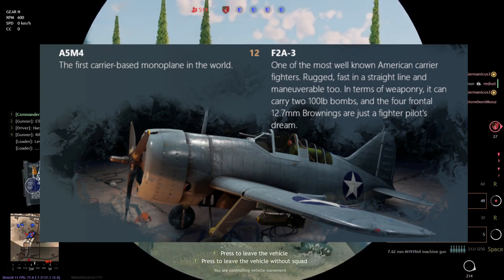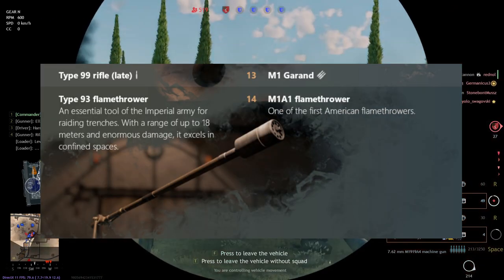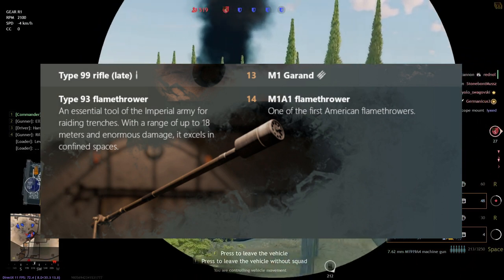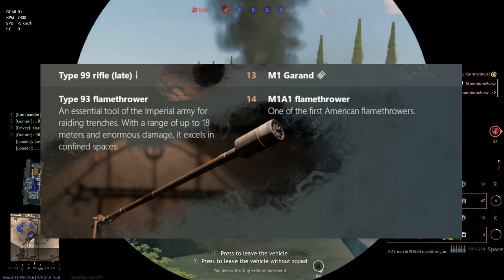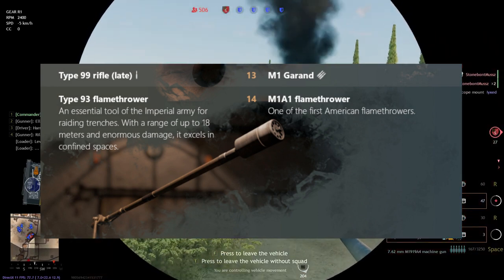After that, at level 13, we have the M1 Garand for the Americans and the Type 99 rifle for the Japanese. Obviously the M1 Garand is going to win. The Type 99 rifle, this time the late version, is not going to go so well against the M1 Garand, but yeah, I would choose the M1 Garand.